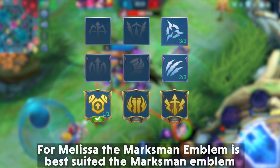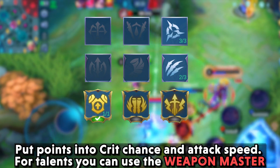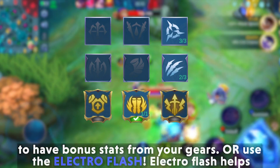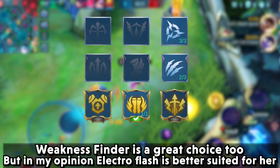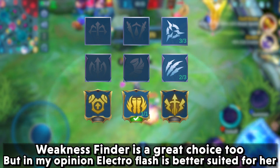For the emblem set, the Marksman emblem is best suited for Melissa. Put points into crit chance and attack speed. For talents, you can use Weapon Master to get bonus stats from your gear, or use Electro Flash — Electro Flash helps Melissa reposition faster and regain a little health. Weakness Finder is a great choice too, but in my opinion Electro Flash is better suited for her.